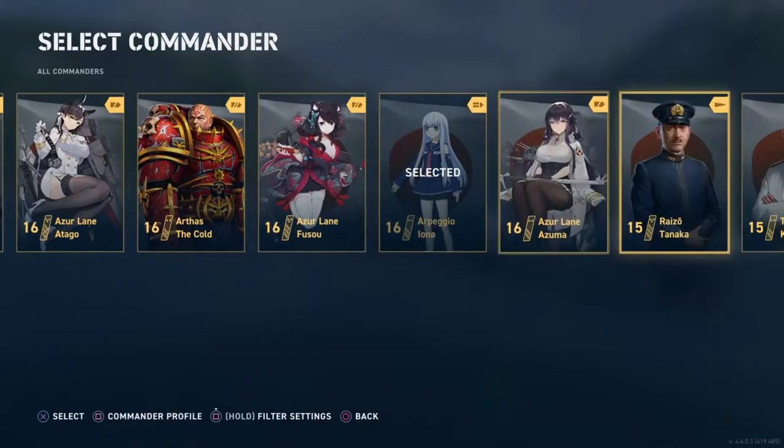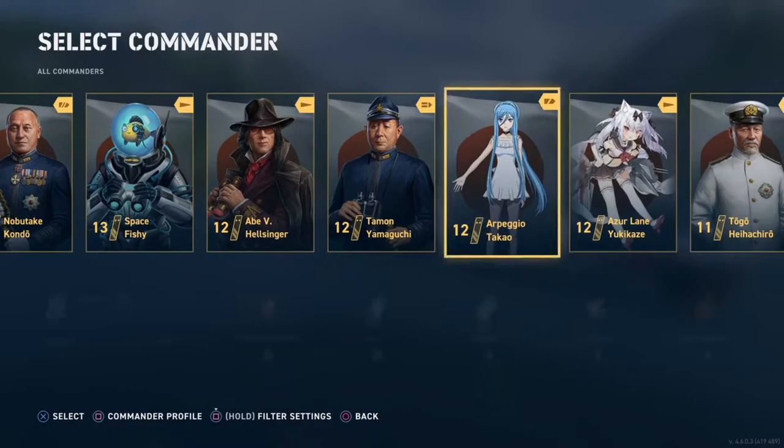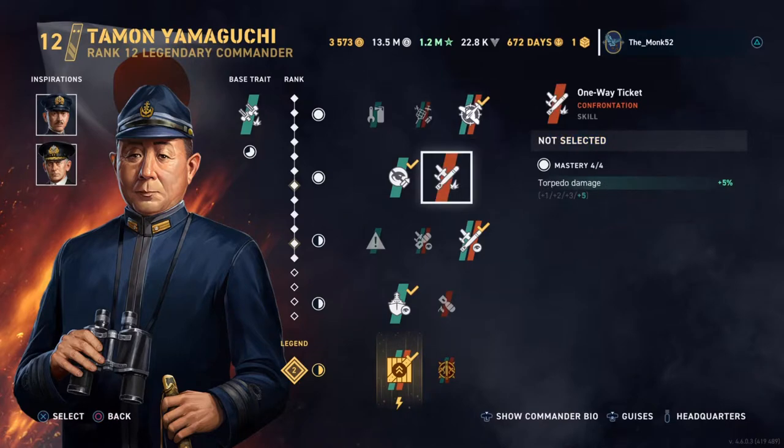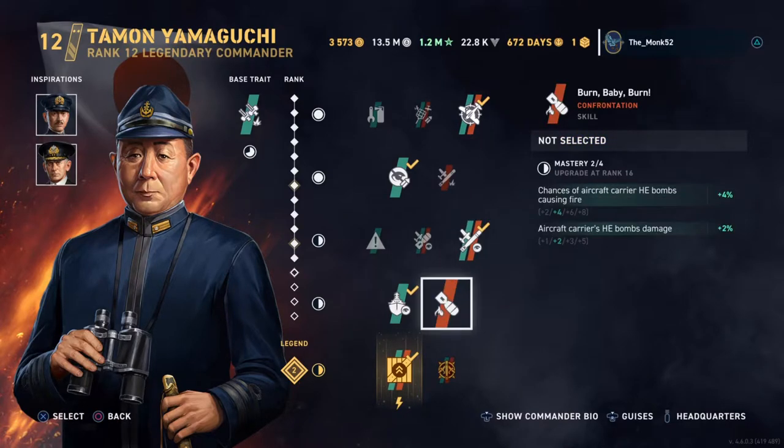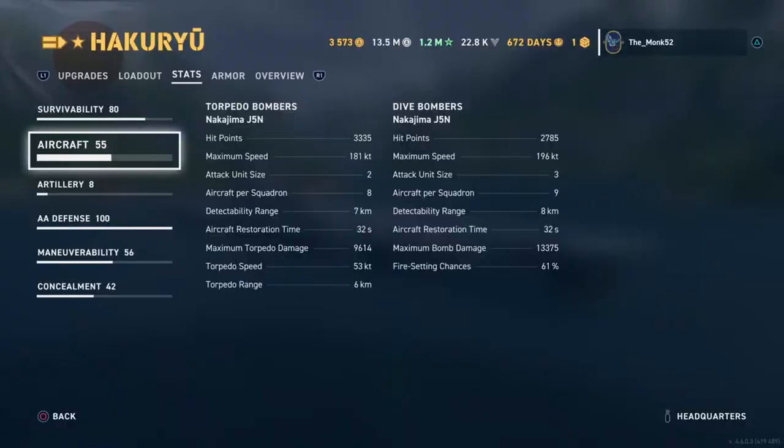We're pretty heavy on the event commanders, so we'll give you a free-to-play option right here. Tamagun here with a similar build, just a little bit more focus on stealth. You could run the bomb skill though — that will help you out. And then Swerski and Ranz of Tanaka, which are your free-to-play options really.